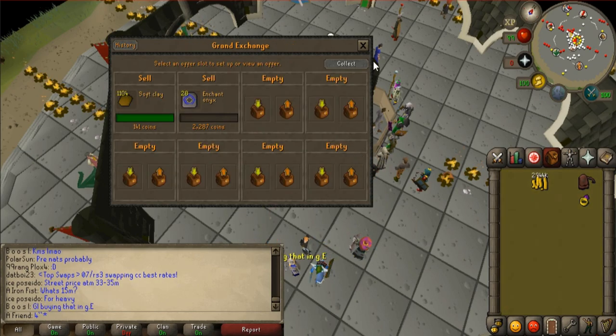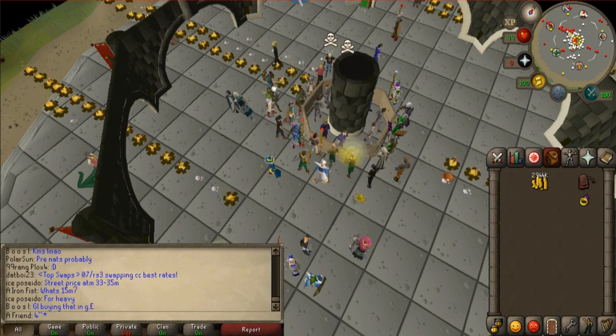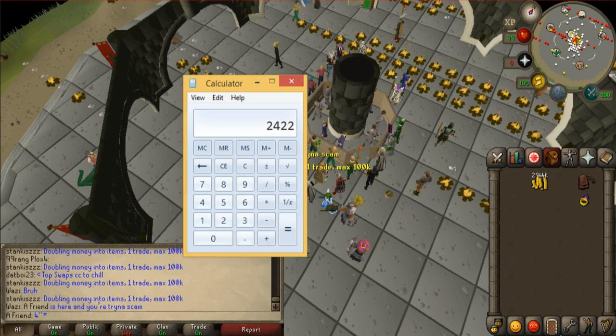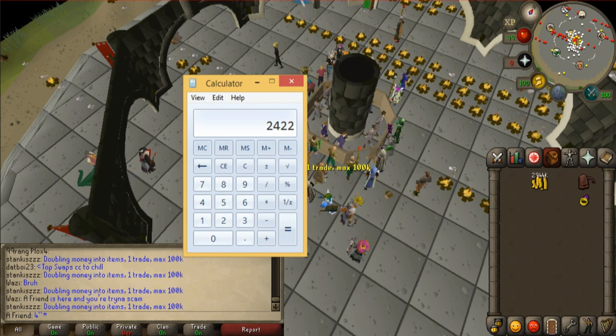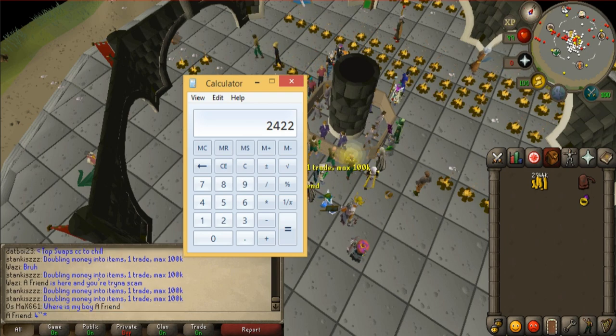That is 2.9 million. Let me bring up the calculator: 2,944 minus 522 — that is 2.4 million profit made in two hours and 23 minutes. Which means at the moment this method is at least 1,000,000 GP an hour. It involves no combat, but you do need high levels.